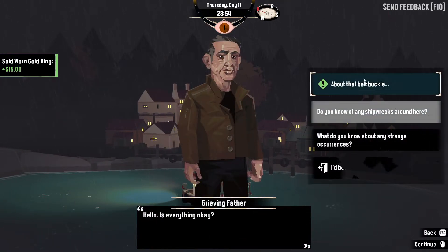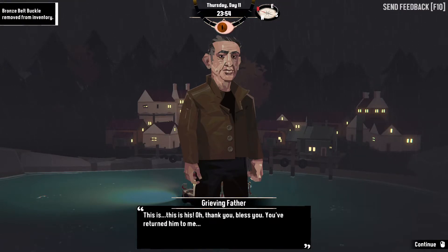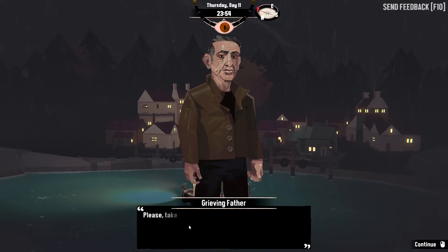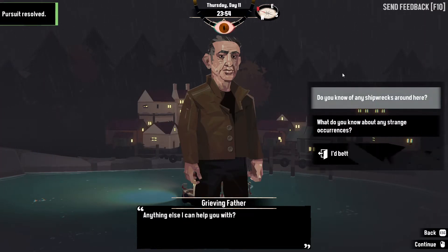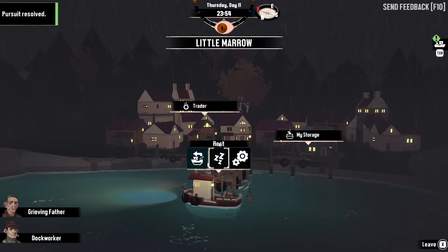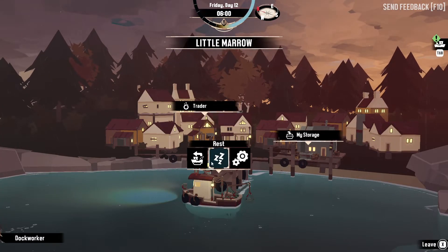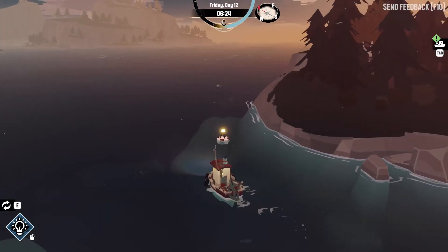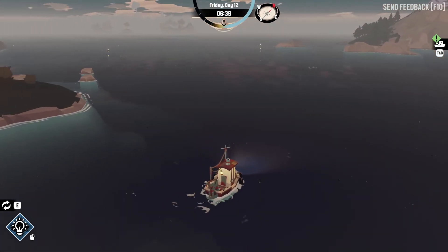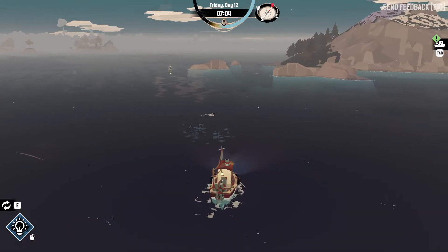Grieving father — is everything okay? About that belt buckle — give the belt buckle to the man. Yes. 'This is — this is his. Oh, thank you, bless you. You've returned him to me. Please take this — I've got no money to pay, but this might hold some value to you.' Research parts — fantastic. We're only a little bit paranoid, we're going to rest up before we go to the other bit over there.